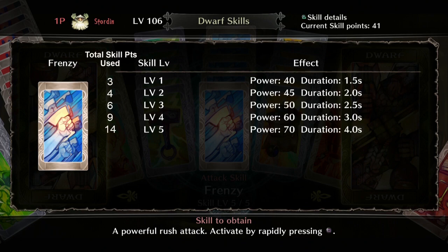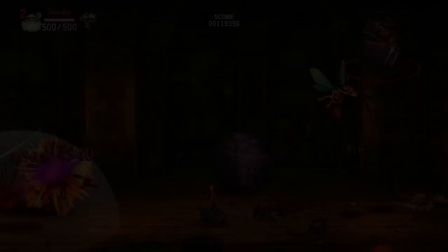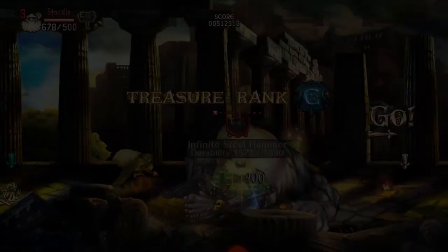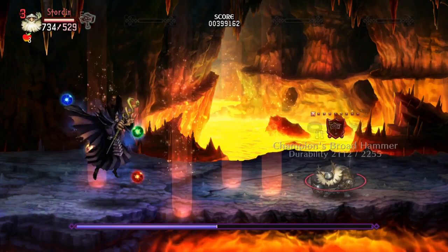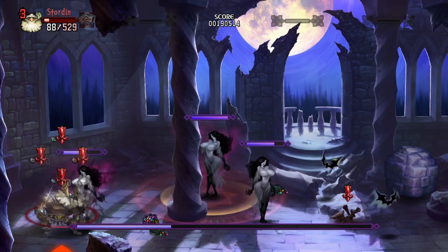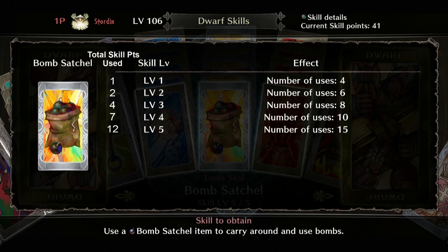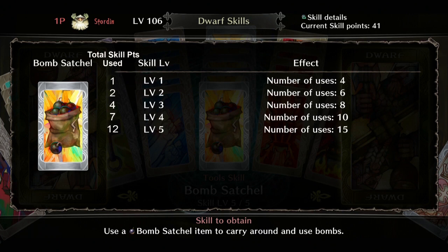This time we're talking about the Dwarf skill Bomb Satchel. This is a utility skill that takes advantage of the Dwarf's expertise in bombs by giving him lots of bombs — another way to deal damage without using your primary weapon. It's similar to the Elf's Holdout Dagger in concept. The Dwarf's Powder Mastery skill increases damage with fire-based attacks including bombs, and Bomb Satchel gives you plenty of bombs to use with that expertise. The first level gives you access to the bomb satchel with four bombs, and every level increases your bomb count up to 15 bombs at level 5. The skill maxes out at 12 skill points total.